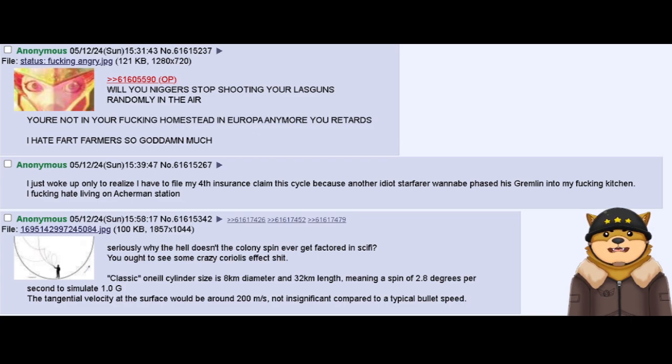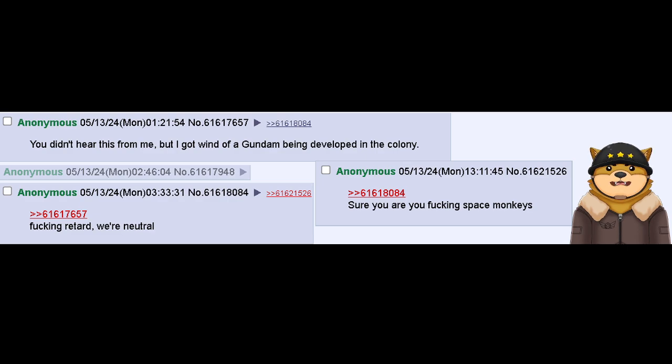You ought to see some crazy Coriolis effect shit. Classic O'Neill cylinder size is 8 kilometers diameter and 32 kilometers length, meaning a spin of 2.8 degrees per second to simulate 1.0 gravity. The tangential velocity at the surface would be around 200 meters per second — not insignificant compared to a typical speeding bullet.